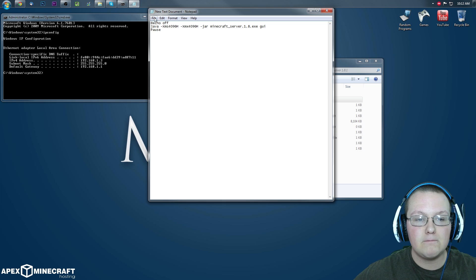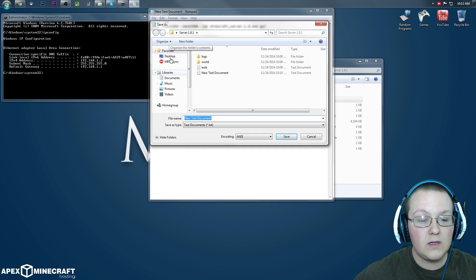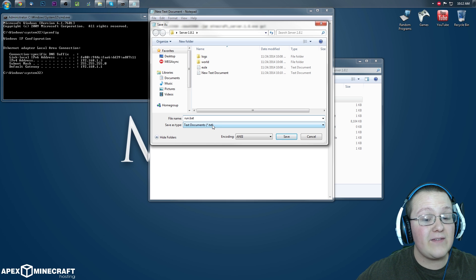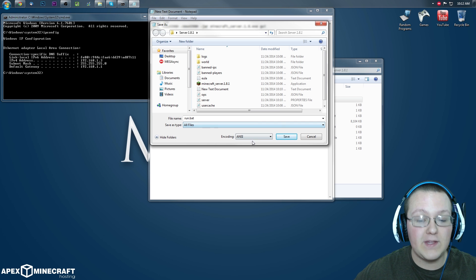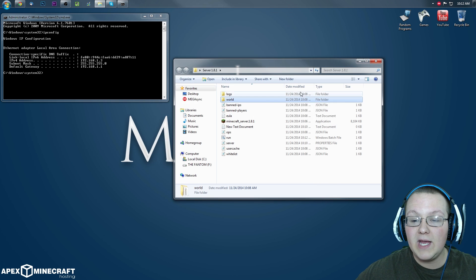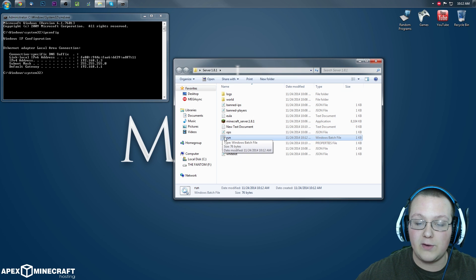Paste it in. Then go to File, Save As. We want to save this as 'run.bat'. Make sure you change the save type to All Files — if you don't, this won't work. Then click Save. There you go. You can now close out of this. As you can see there's a 'run' file with cog wheels — that's our batch file.